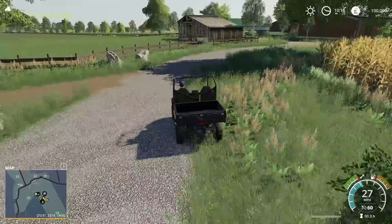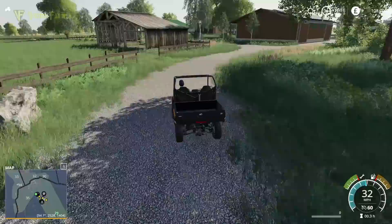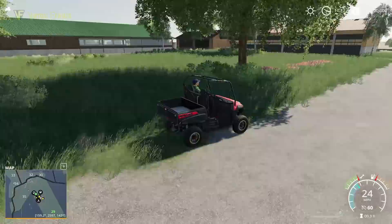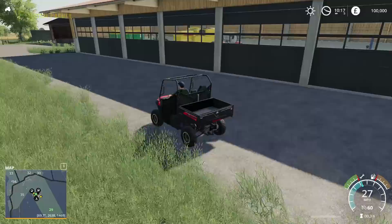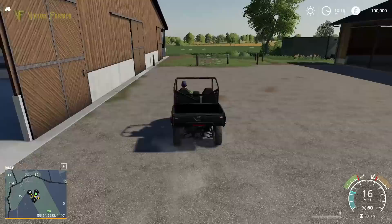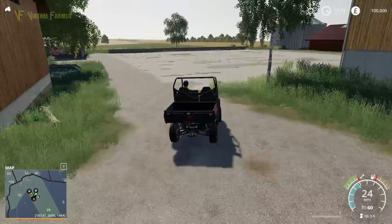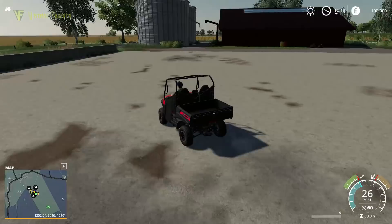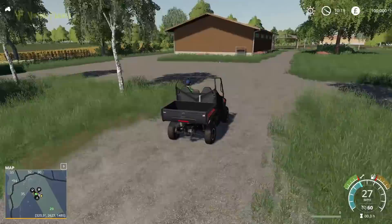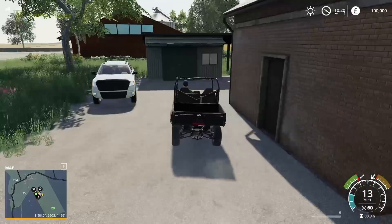We actually have horses — there's a horse paddock here, that's what that is. We've got cows to the east as well. I've just seen some of the equipment. We've got cows in this barn here, and we do have a storage area. Plenty of space to expand the farm — lots of placeable area. It's one of those maps that has a built farm that you then have the ability to extend. We're going to have a look at the sell points and the starting equipment.